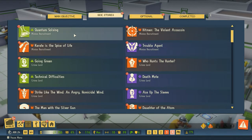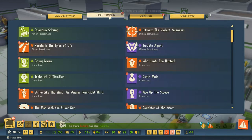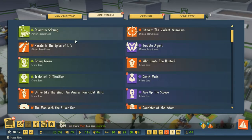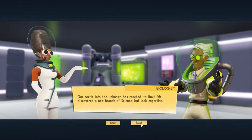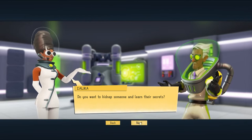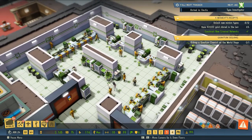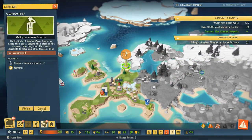We will continue to do minion recruitment. Let's see our side stories — this one is quantum chemist, we have hitman, we have martial artist, and this is counter agent. I think we are the science genius, so we will acquire a quantum chemist. Our sortie into the unknown has reached its limit — we discovered a new branch of science but lack expertise. Do you want to kidnap someone and learn their secrets? Let's get this over with. We are going to jump to the world stage and launch that scheme.